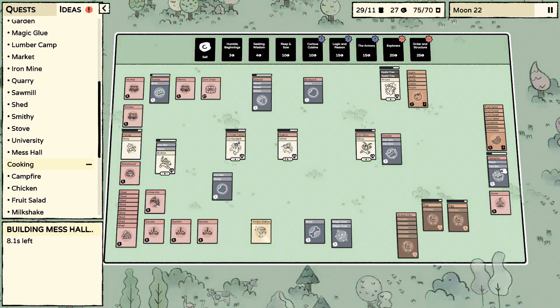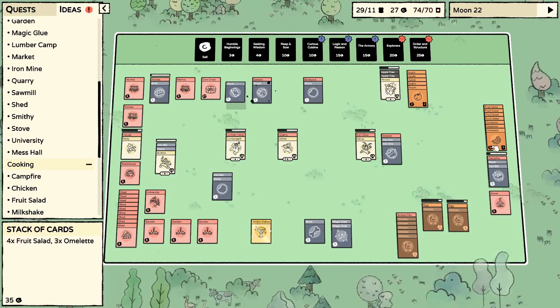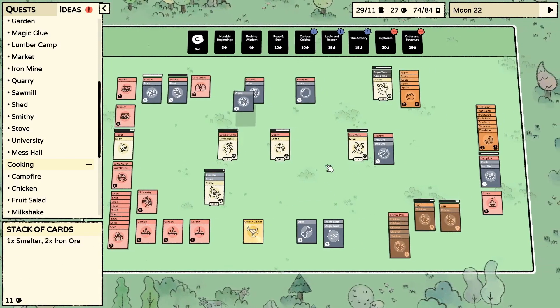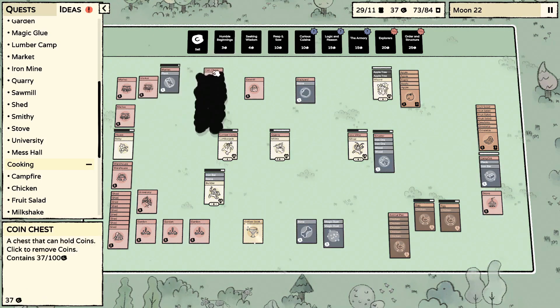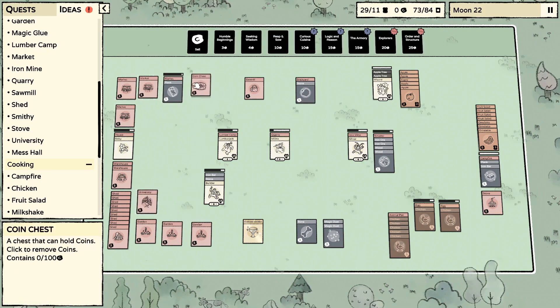I might have to get another pickaxe so our stone guy can keep up — but it's okay for now. We've got a mess hall here very shortly. Already got our next warehouse lined up. I think the iron bars are a little more important than the planks right now. Let's donate to the university.